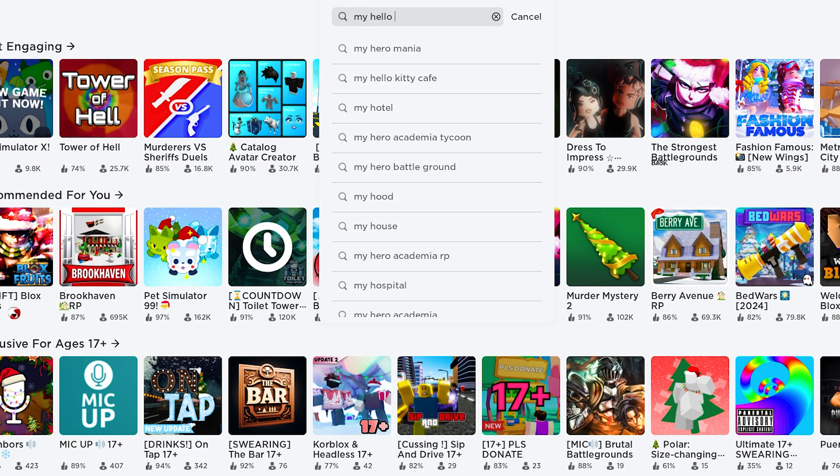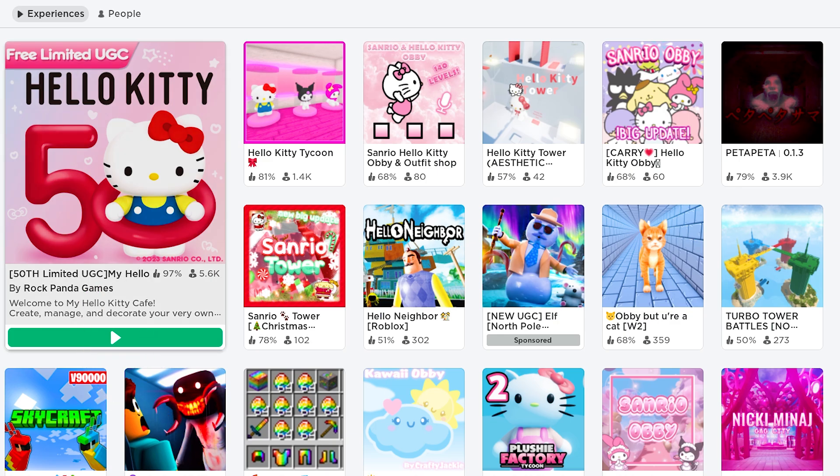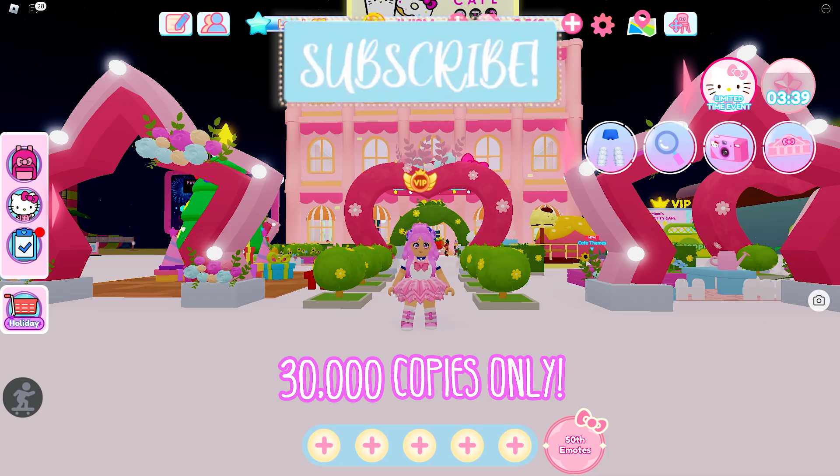Join the game called My Hello Kitty Cafe by Rock Panda Games. This game is giving away another free limited item with only 30,000 stocks.